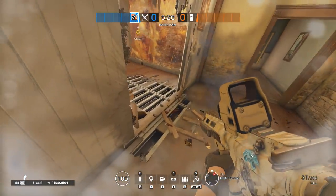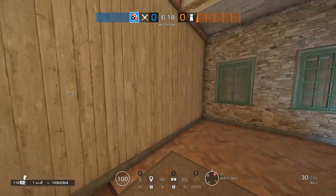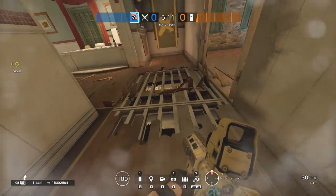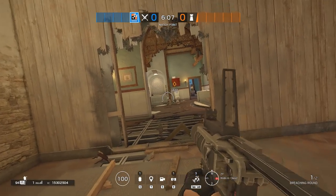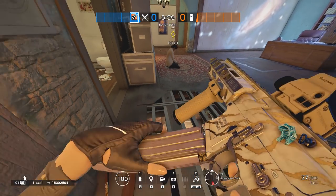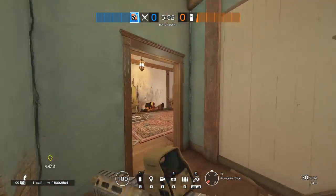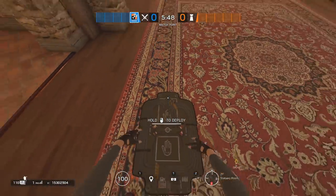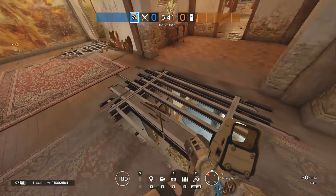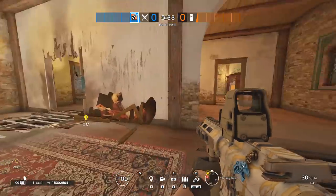Ash brings more utility than Zofia in most situations. Ash can totally replace Sledge or Buck in the majority of situations, as she has 3 plus 3 explosives. She can destroy 3 bulletproof gadgets, which will be even better after the Y2S meta nerf, as there will be fewer things to destroy so every explosion is more impactful. When Zofia brings more than Ash, that is usually neglected because you'll have Thermite or someone else with flashbangs to burn ADS or Bandit magnets. Zofia only brings one more throwable but one less explosive. So when you are playing Ash, consider yourself a mediocre utility operator that can deny a lot of things, even Bandit tricking — so gunning and dying will cost your team.